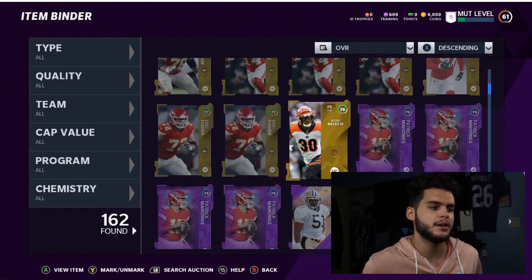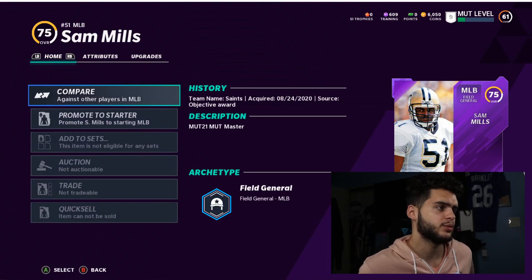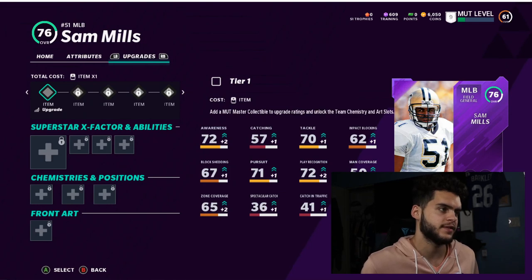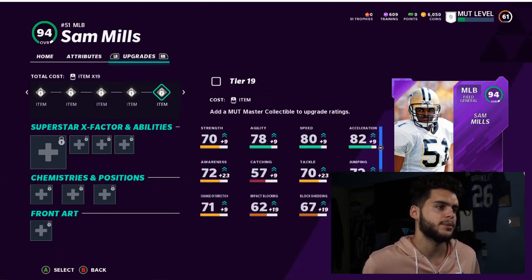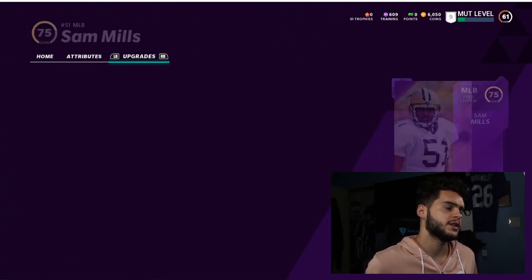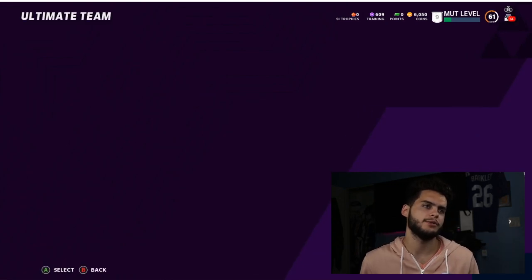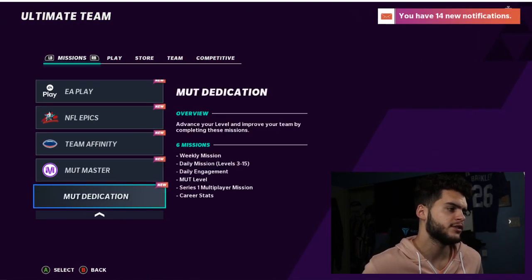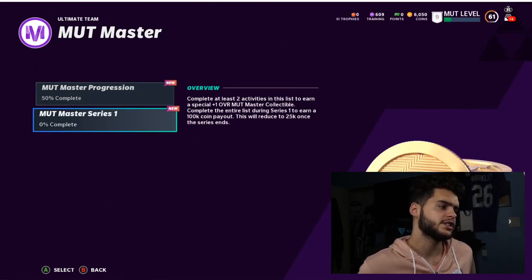Sam Mills - you don't upgrade him the traditional way you upgrade Team Captains. It's very different: you collect collectibles and toss them into him all the way up to his 94 overall. For people who've played Madden before, you more or less know what you're doing with these, but I can see where the confusion would be for new players. Come down to MUT Master - you have MUT Master Progression and MUT Master Series One.